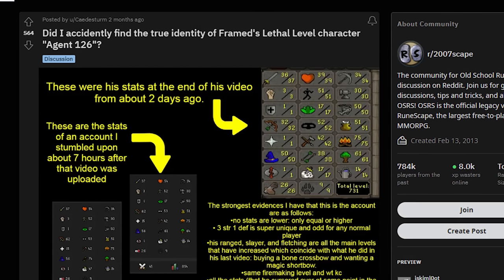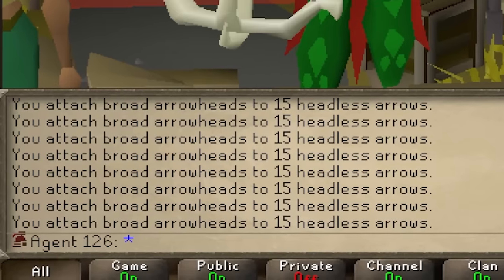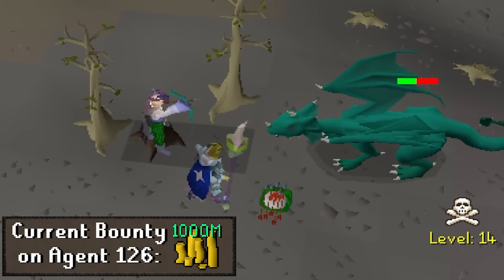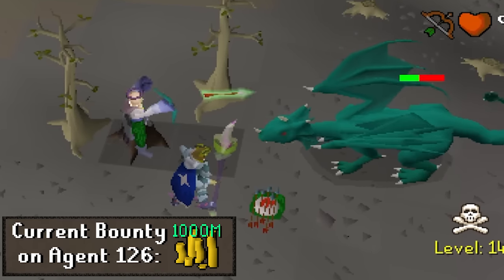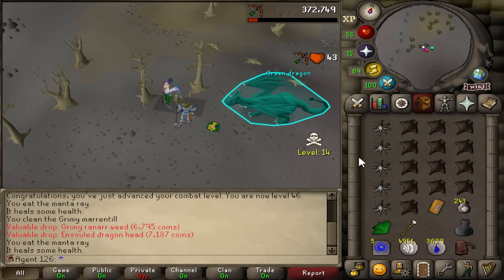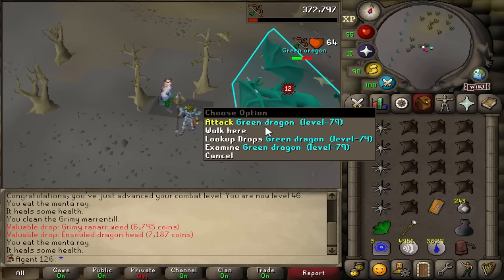Towards the end of this grind, my real account's name was actually discovered, so I ended up just switching the account's name back to Agent126. This account currently has a 1 bill bounty on it, but that's also about to change, since in 5 combat levels that bounty will increase to 2 bill. Now that we're entirely caught up to speed, I just got myself 46 combat and I'll be going for the 46 combat kill soon.